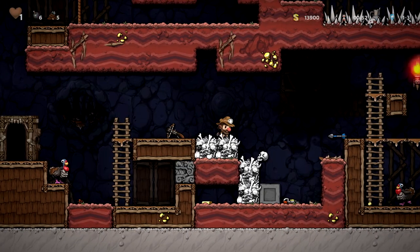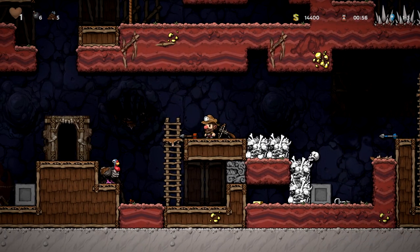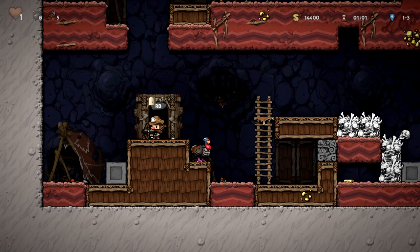Did you find a bow? Did you lose your arrow? No worries — you can actually use any arrow. I recommend just triggering an arrow trap. You can use that arrow, although keep in mind other arrows won't stick to the wall like the blue one.